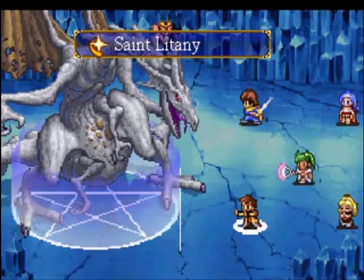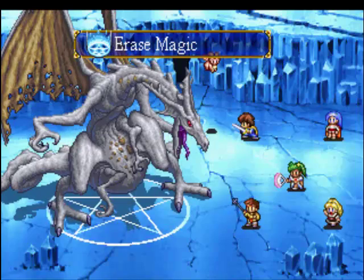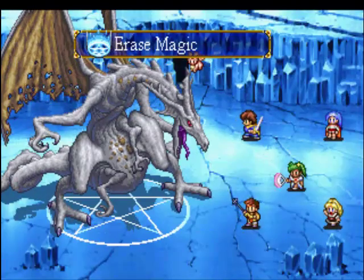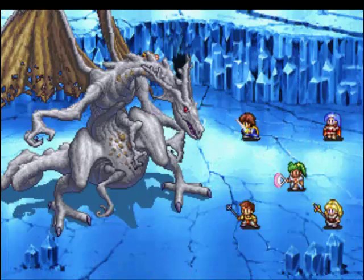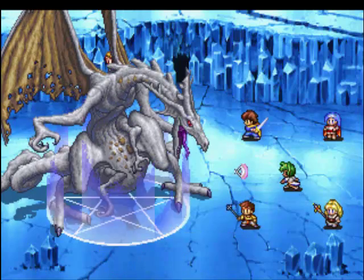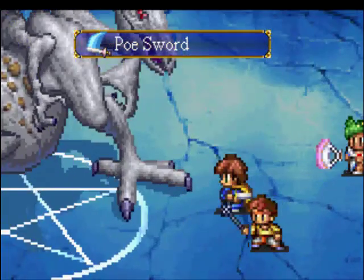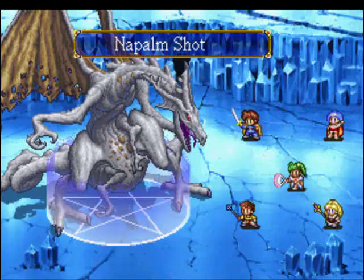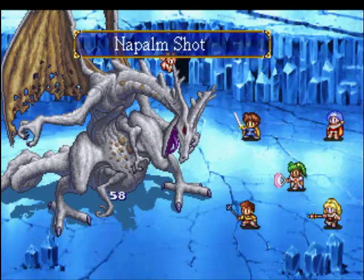That'll wipe out the field right there, otherwise his attacks will be a lot stronger. I think I actually didn't technically use it yet — I might have miffed a little. But he does that increase there, so we want to dispel that also. I kinda messed up there. Oh well, no biggie. I'll have Lamina go ahead and use Dispel Magic on him to wipe those out.